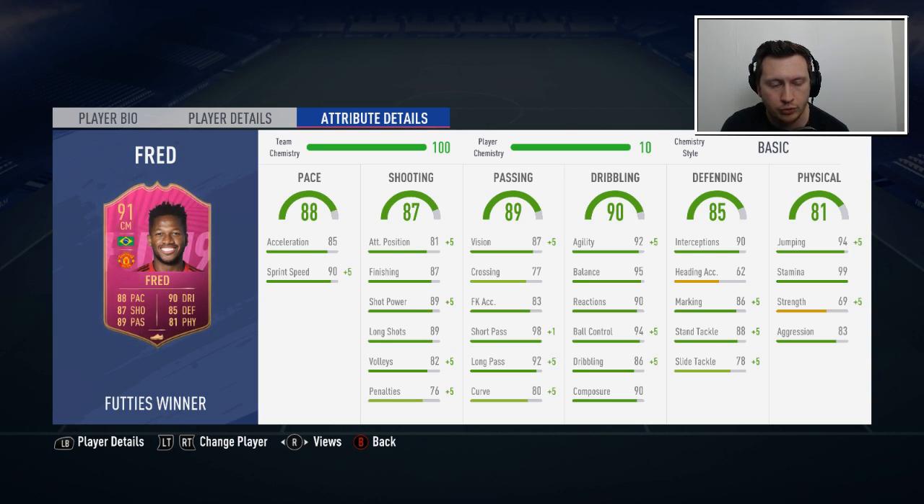I've gone to improve the defensive stats as well as refine the passing stats because I want to use him as a CDM. He's obviously going to be a perfect box-to-box player but he's going to be a CDM in a 4-2-3-1 for me. I play 4-2-3-1 and at this point in the game there's no point trying to relearn another formation. Fred either has to play CDM or CAM, but I have players far better suited to CAM, so it's CDM or nothing.